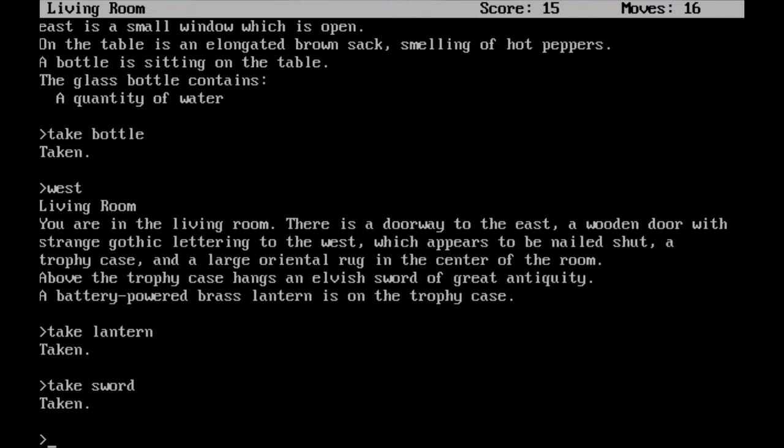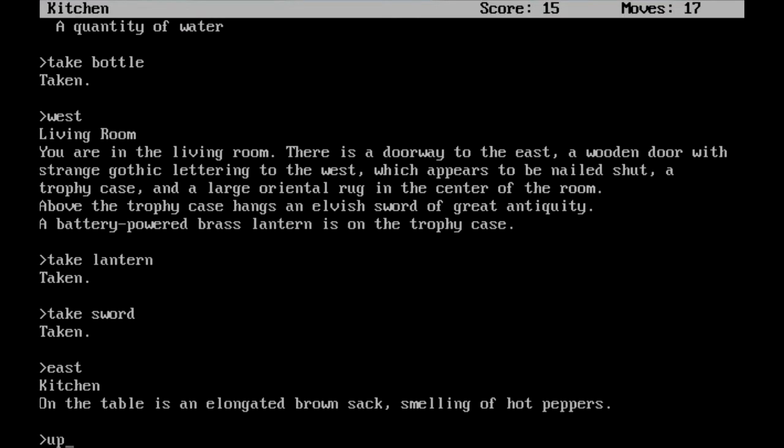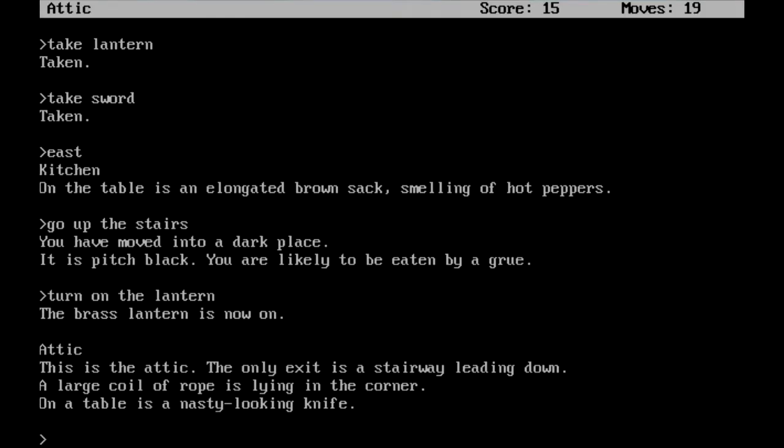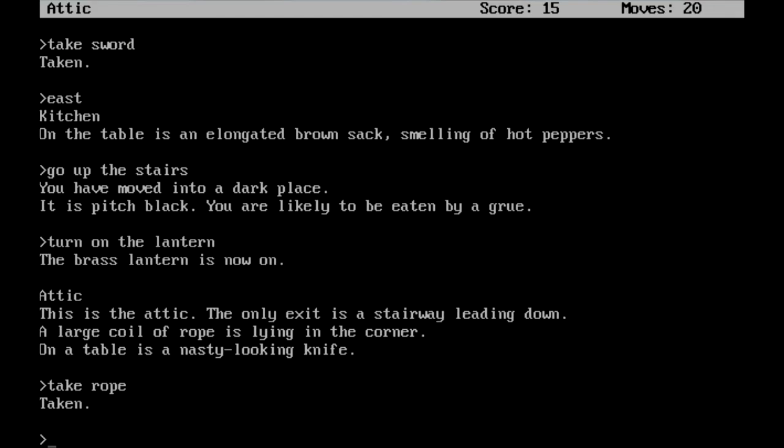Once you have everything that you need, go ahead and head back east and up the stairs. The game actually understands when I put in 'the.' You have moved into a dark place, and it's pitch black. You are likely to be eaten by a grue — I don't know what that is, but it sounds devastating. We're going to have to turn on the lantern. The brass lantern is now on, and we can see that we are in the attic. The only exit is a stairway leading down. A large coil of rope is lying in the corner. On the table is a nasty-looking knife. Let's go ahead and take that rope. I don't know if I want that knife — I have a sword, so I should be fine.